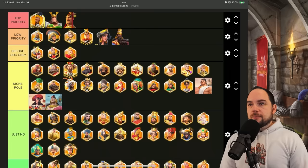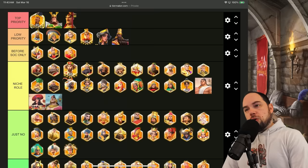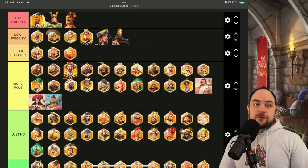The next question is: what do we do with the niche role commanders? How does this change? There are several things that have changed in my estimation. First and foremost, Takeda just doesn't really get any use anymore, so Takeda ends up going into the 'just no' category.